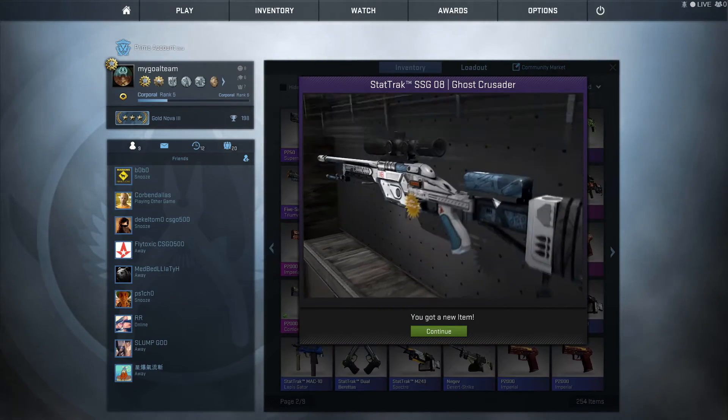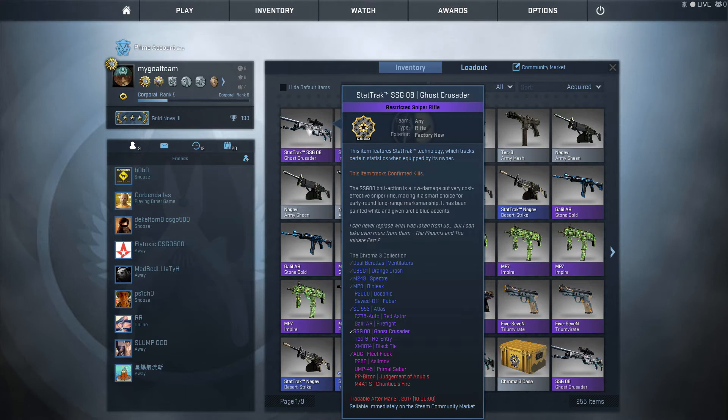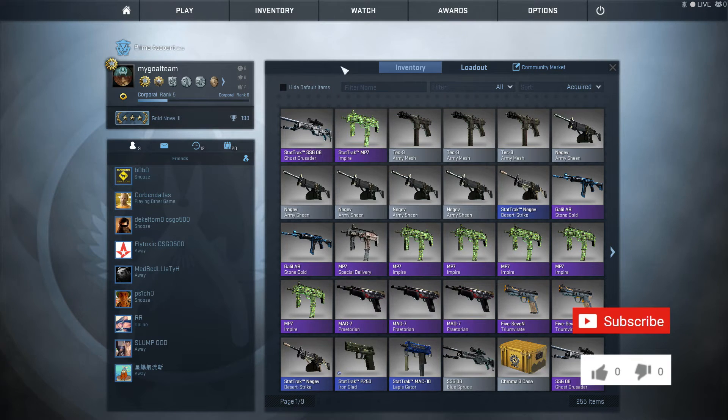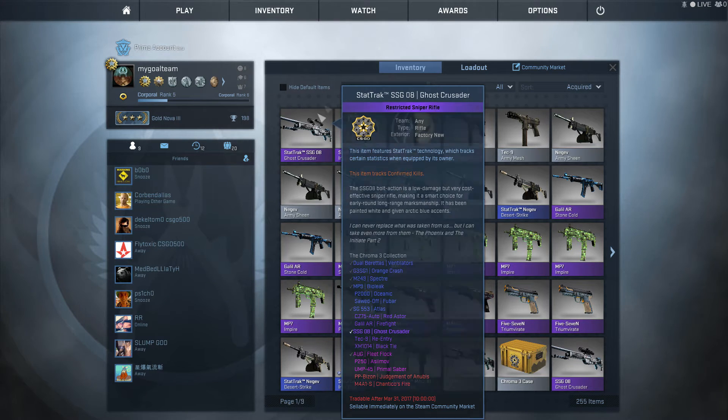We got a Ghost Crusader Factory New — and yes, it is Factory New! A Ghost Crusader StatTrak Factory New! You can imagine how much we earned right now. That's why I said these trade-up contracts are extremely cool. Really cool! And now we move to the Gamma 2 collection.